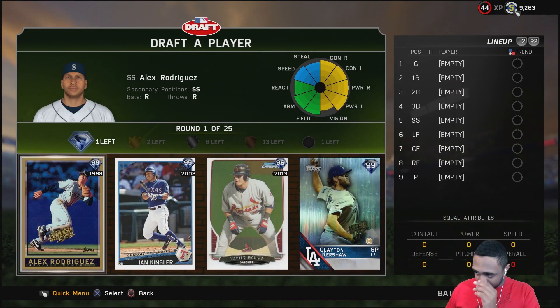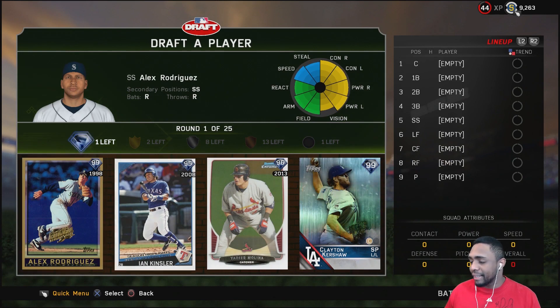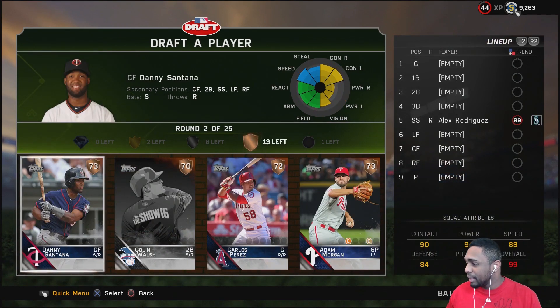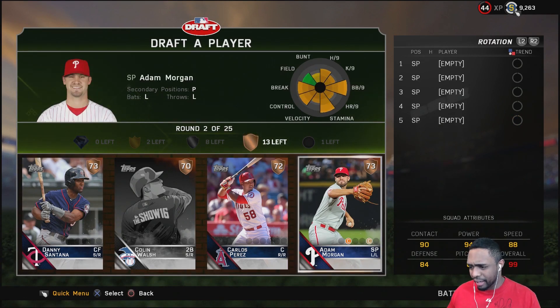Right off the bat, our diamond round is pretty interesting. We have Ian Kinsler, Yadi, and Kershaw's a 99. I've never used this A-Rod card — I'm taking this A-Rod card, it's gonna be my first time using it. It's a shortstop A-Rod; I only have third base A-Rod and I actually have no idea what the stats are like.